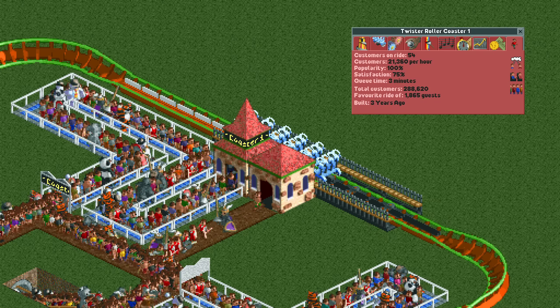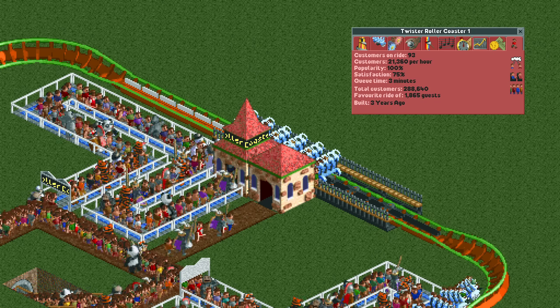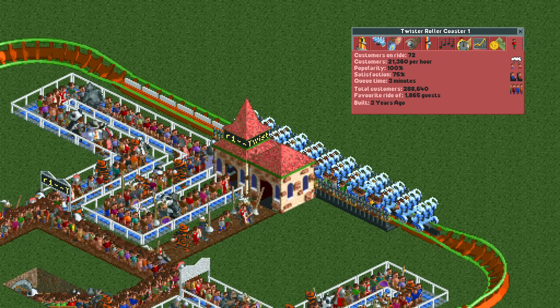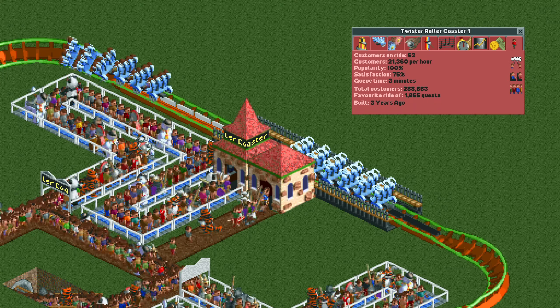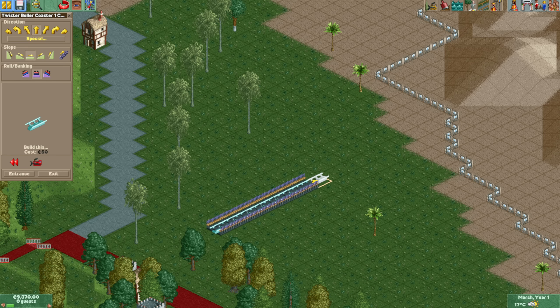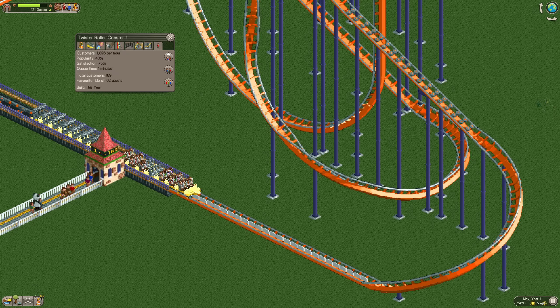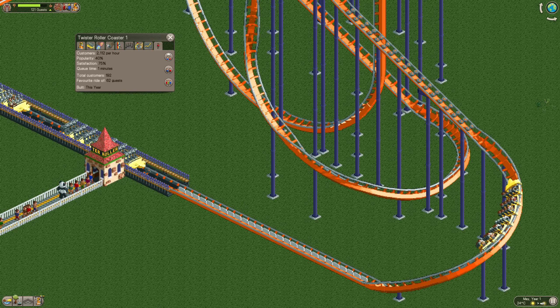Floorless trains have slightly higher efficiency than twister trains and get about 21,000 guests per hour, but they can only have boosters in OpenRCT2 so they don't entirely count. The twister coaster also doesn't get them in Rollercoaster Tycoon 2 vanilla, but it does in Classic, which is good enough.